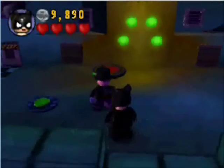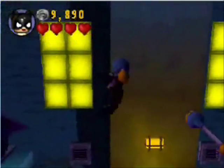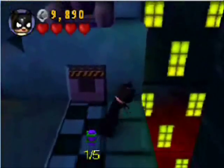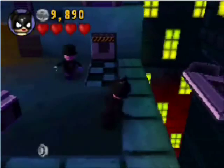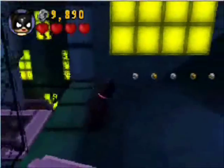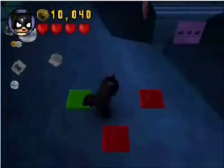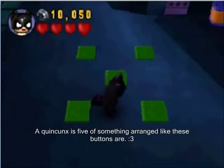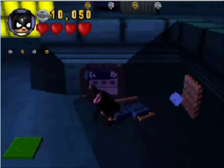Anyway, we need Catwoman over here — there's something very special. Remember I said she can use these wall jump poles? That's important to know, because up here it's a canister! Hooray! And she doesn't really use any wall jump poles in her token level, except for that one. So if you didn't know that Catwoman could use the wall jump pole, you would never have gotten that.